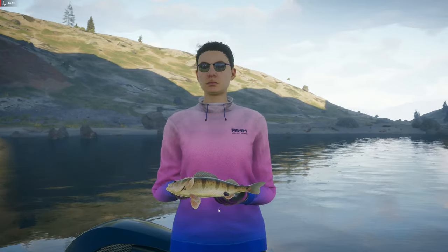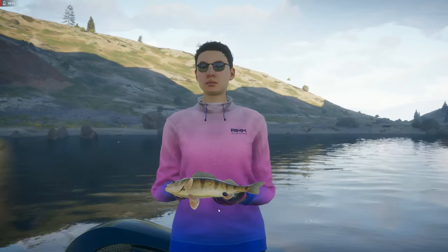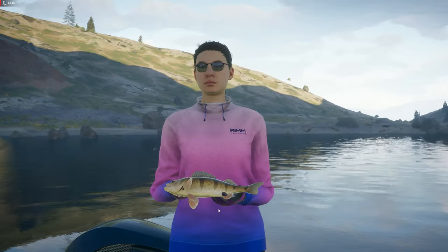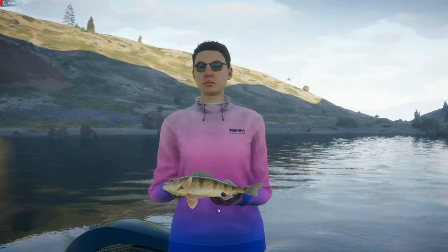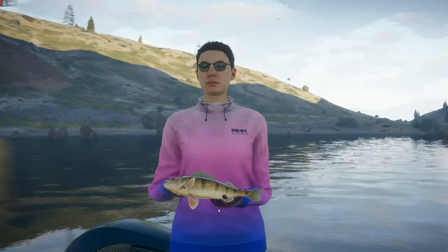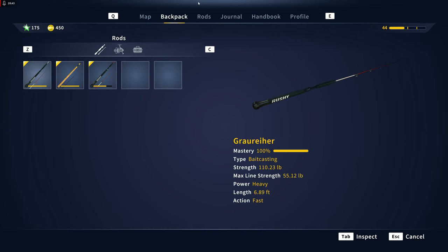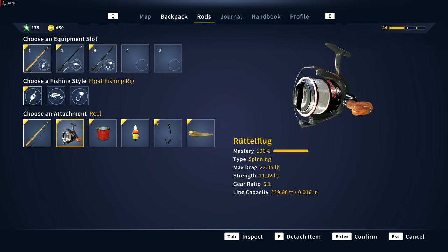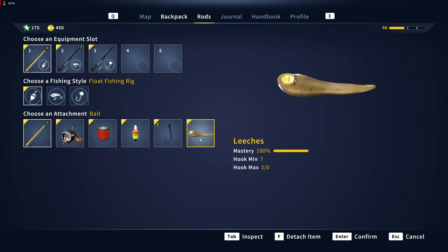Before I sign off, I am going to be doing a beginner's guide and I'd like your feedback on what you'd like to see in it — what information do you want to know as a beginner, any tips and tricks — throw it in the comments and I'll try to include it. At the end of all these videos, we go to our rods: we're using the Nexus Match rod, the Rutelfluge spinning reel, 17-pound monofilament, bubble bobber, number seven hook with leeches.